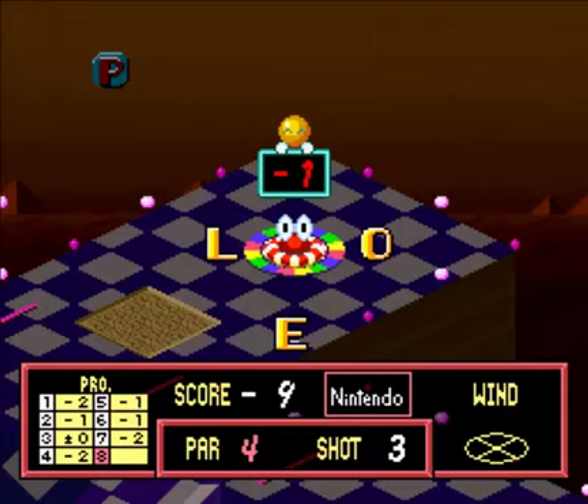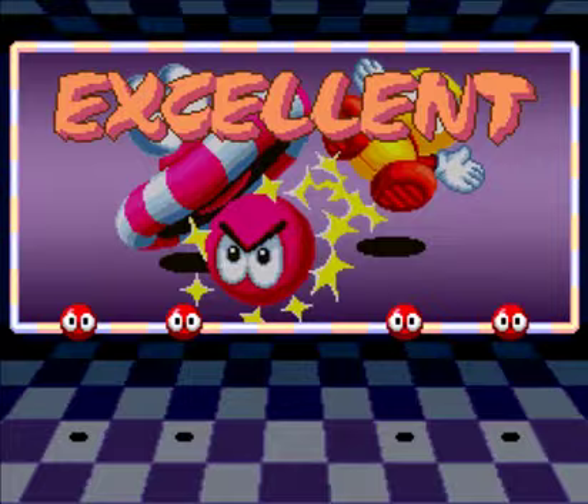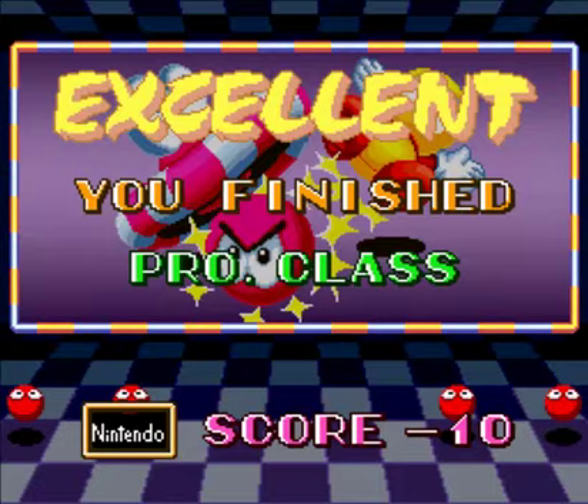And that is that for the pro course. We are ten under — that is not bad at all. Next up on Special T-Shot will be the master course. Then we'll see if the game has any more surprises for us, because it looks like the master course is the final course. But you know, there's always a surprise with these games — it's a Nintendo game from the 90s. They know how to surprise us.